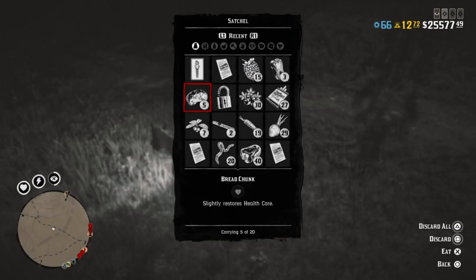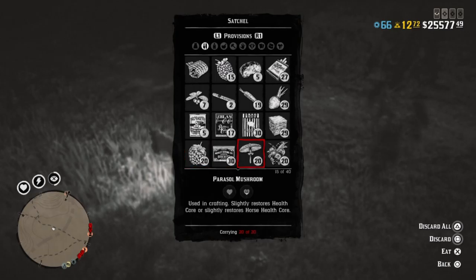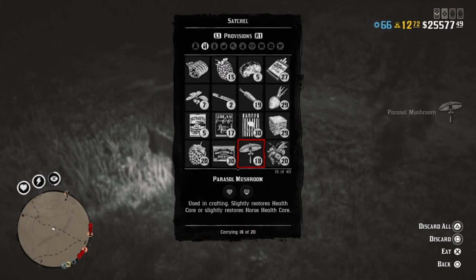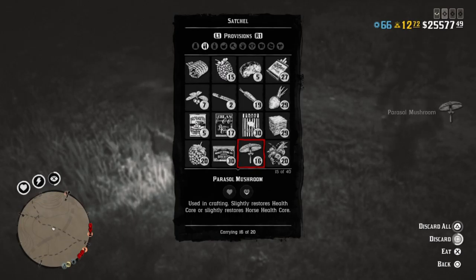Alright, so I can't grab anymore, so we need to get rid of some of them. It might just be under something. What the hell do mushrooms look like? That's what I'm saying — I can't carry anymore but I don't have any more.